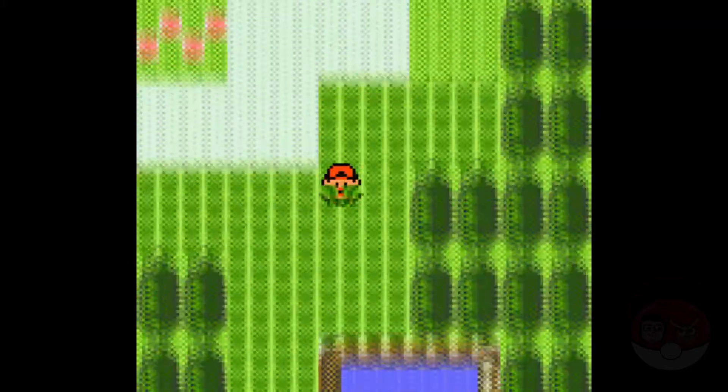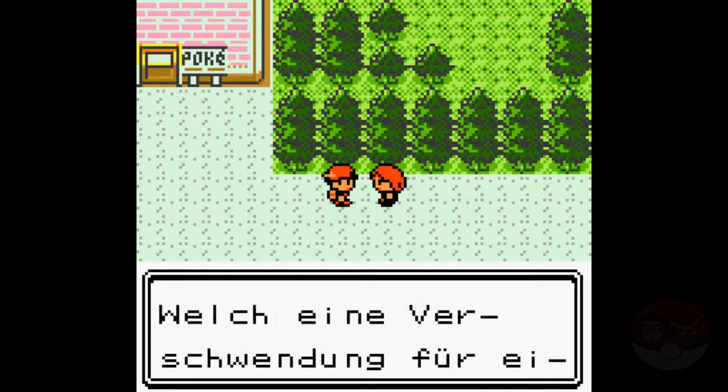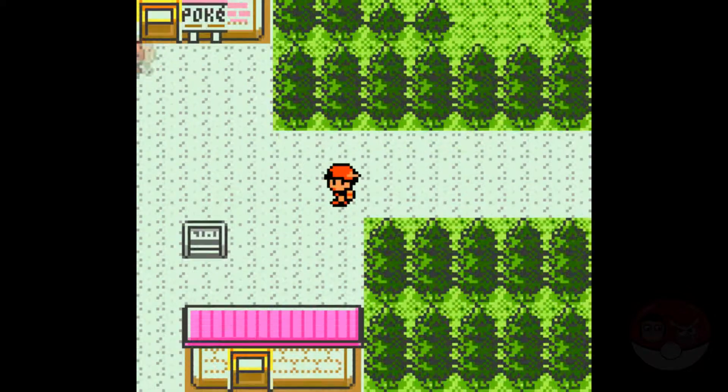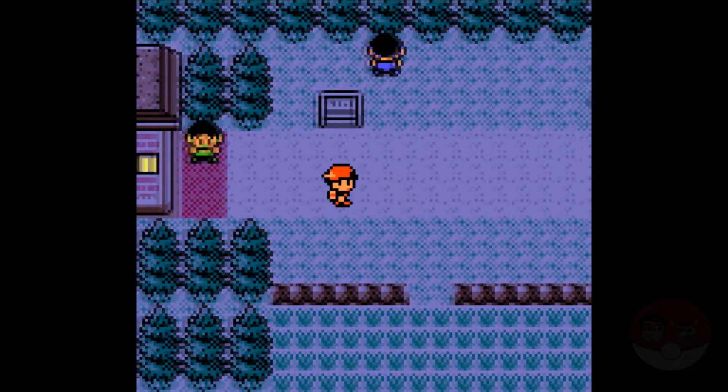After we talked to Mr. Pokemon, got our Pokedex, and Professor Elm gives us the call that he got robbed, we head back to New Bark Town to investigate and meet our rival. After beating him, we head back, tell the police his name and head forward a while… well, that's where the demo ends.